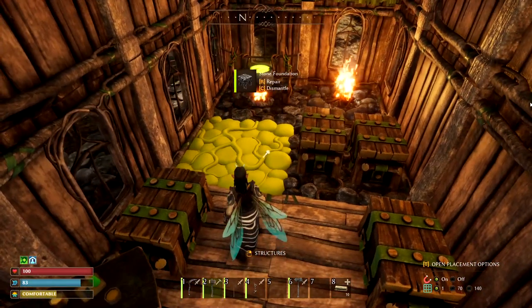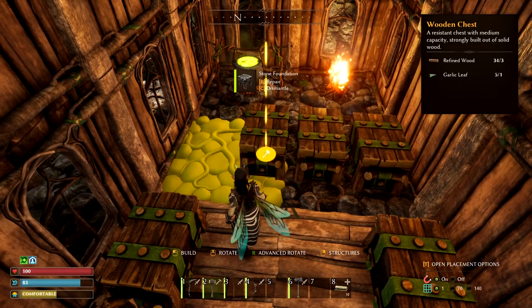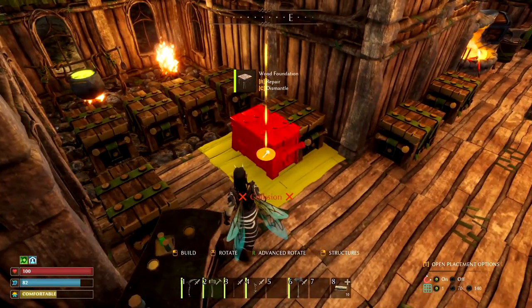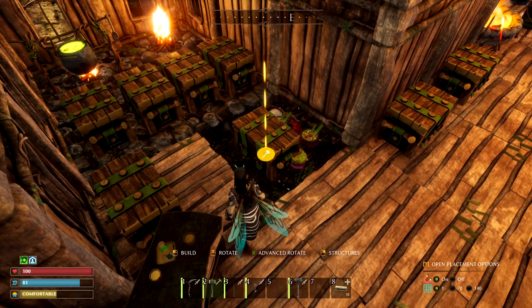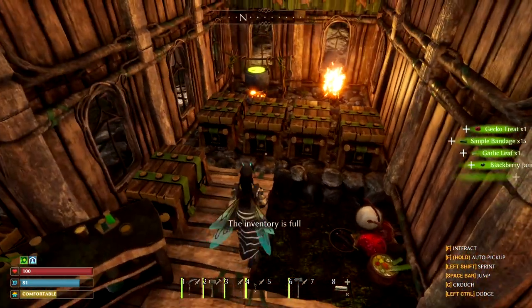Let's grab a little bit of garlic leaf. If I put another box down here, I will use it eventually and take it up. I've noticed that some of the crates break when you remove the floor and some do not. See, that one broke. I've had it where they don't break, and sometimes they just kind of hover there.